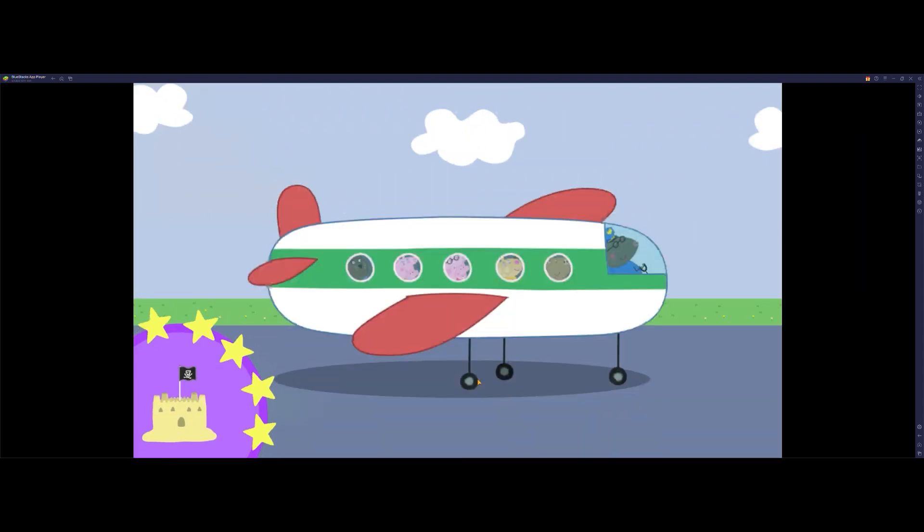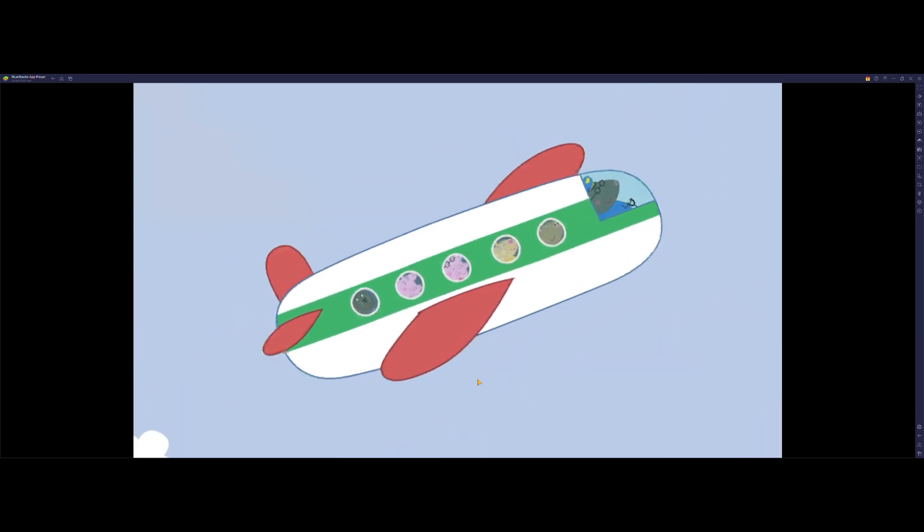You have got all the luggage. You've won a sticker. Now Peppa and her family are flying off on holiday. Good day.